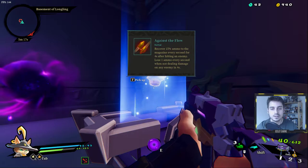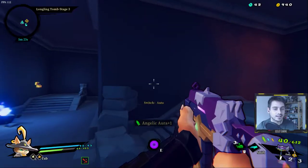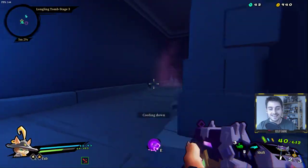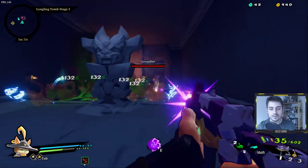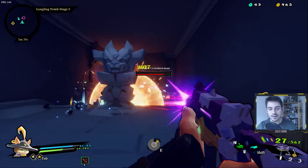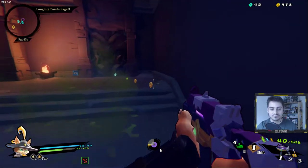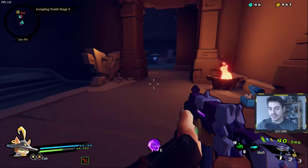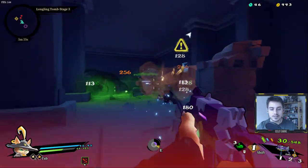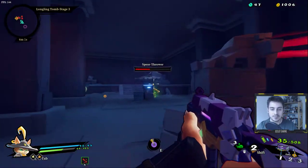I'm going to take the 'Against the Flow' scroll. I don't like passively losing ammo, but if you're constantly flying through with loads of kills then I suppose you could make it work. The Shift ability gives you a dodge roll, which is absolutely crucial later in the game when fighting bosses — and some of the bosses really suck.